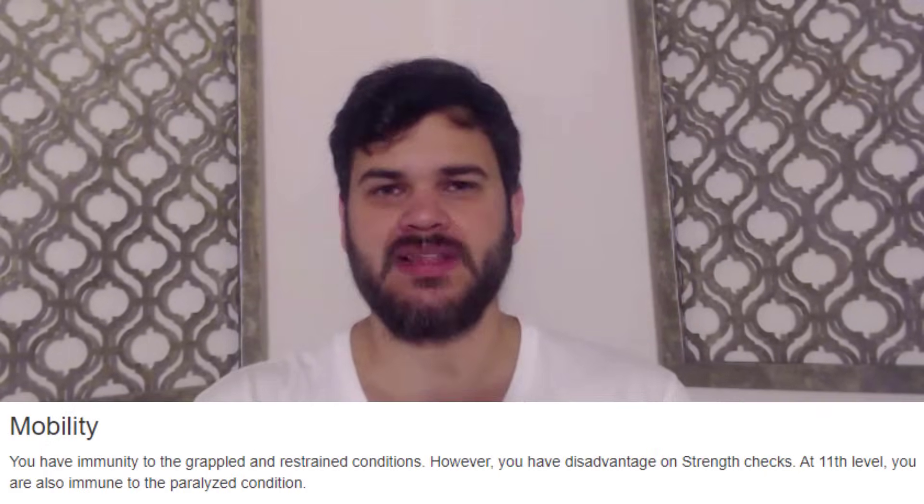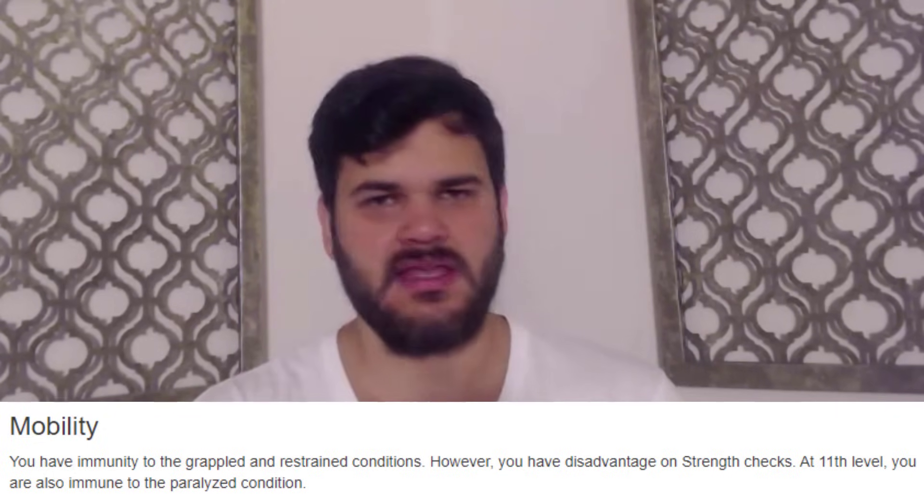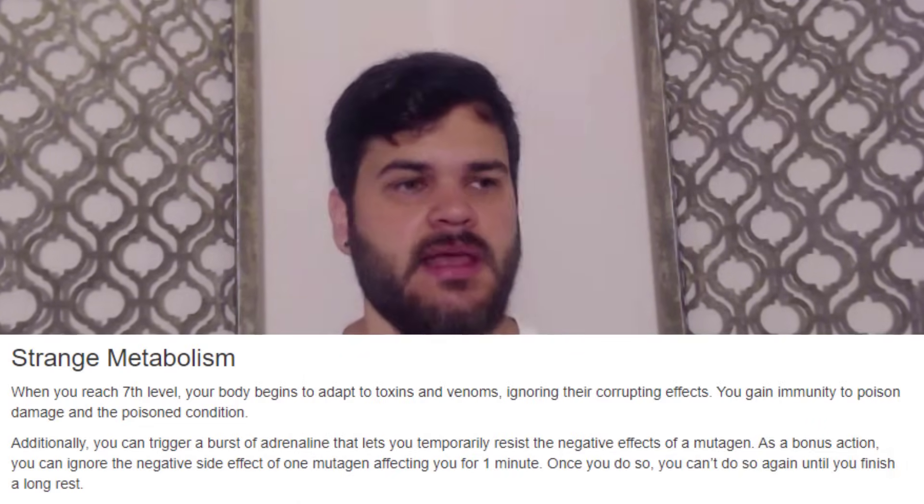At level 11, we're getting Blood Hunter seven, which means we're getting some new mutagens. We're going to be able to drink two potions a day. The second potion I'm looking at is Mobile. Mobile gives us disadvantage on Athletic Strength checks, which is kind of bad, but it makes us completely immune to the Grappled and Restrained conditions, and eventually immunity to Paralyzed as well. Additionally, by being a Mutant, we also get immunity to the Poison condition. In one level, we basically took care of most conditions you're going to run into on the frontline — Grappled, Restrained, and Poison are all extremely common, and being the frontliner taking hits, it's just nice to completely ignore those.